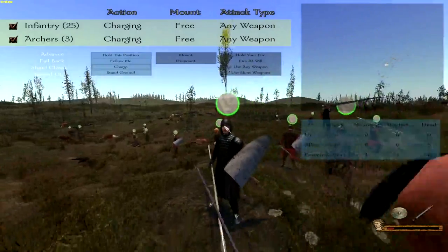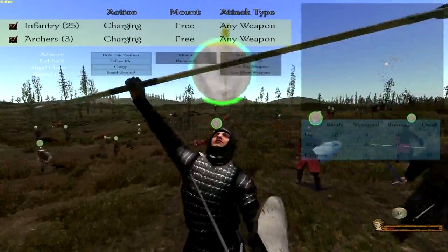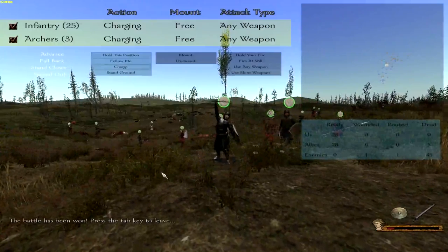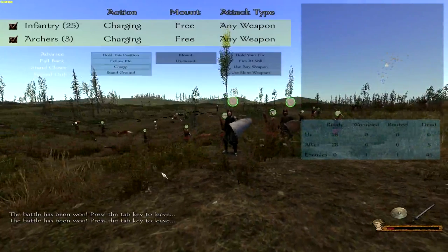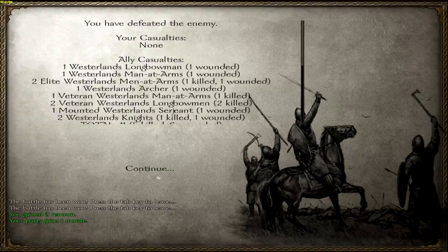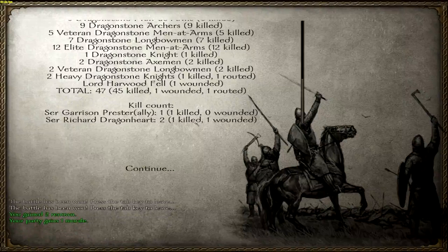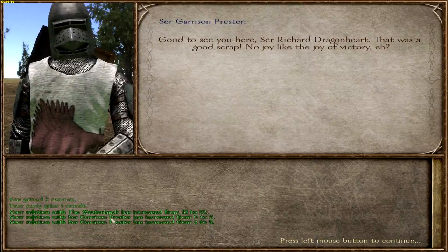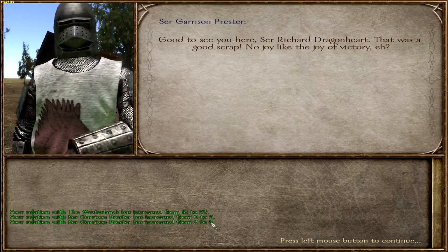Huzzah — we have done it! Victory! Let me know in the comment section: do you prefer me to fight in first person or third person view? I don't mind changing up every now and again. We had two kills, one kill, one wounded. Our relations — look at that — Westlands have gone back up to 22, and Garrison Presta loves me an awful lot.